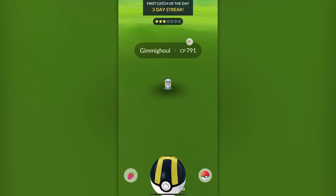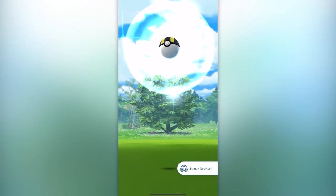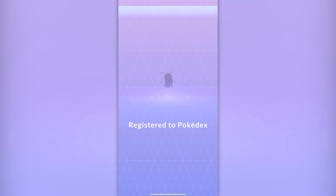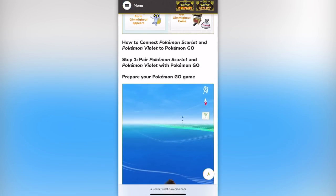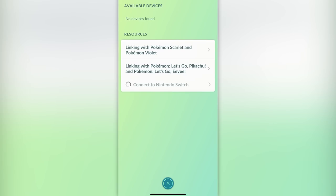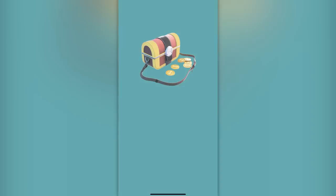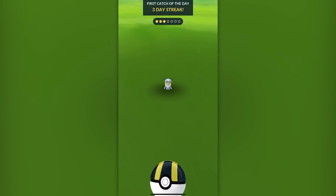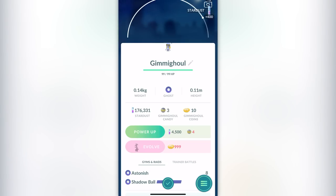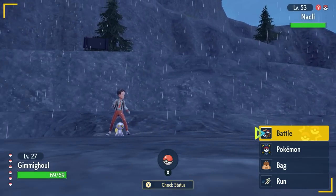There are certain forms and Pokemon you can only get via Pokemon Go by transferring through Pokemon Home. Try to get the Roaming Form Gimmighoul — the one that's not in the treasure chest. Connect your Nintendo Switch to your Pokemon Go account through the PokePortal. Once you do a successful connection, you'll get a coin bag in Pokemon Go; activate it, catch the Gimmighoul, transfer it to Pokemon Home, and bring it into Scarlet and Violet.